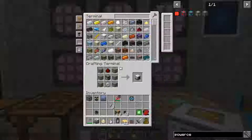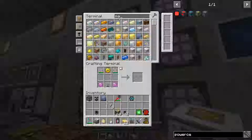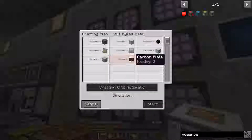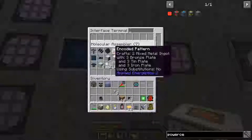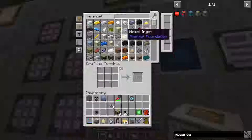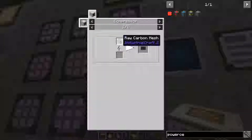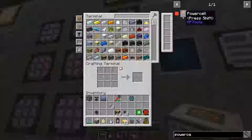We should have everything except for the machine casing, which I can automate. Give me a machine casing — craft me one. I told you how to make those, didn't I? Carving plates... actually I must not have told you. Carbon plates — yes, we're all carbon. What happened to our compressor?